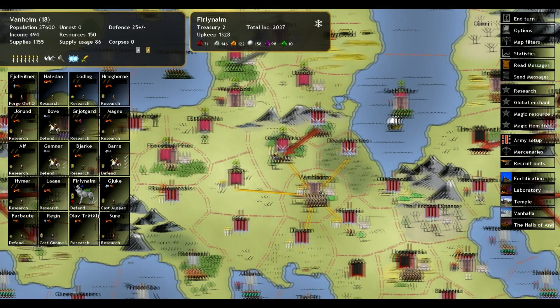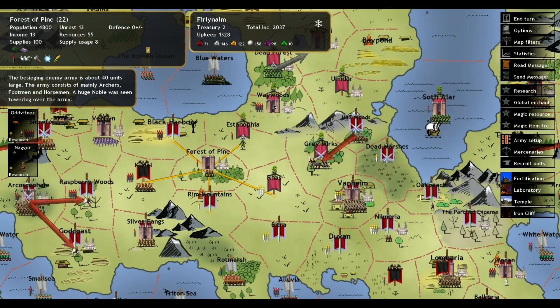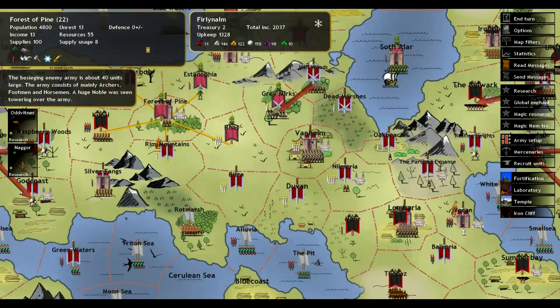We're going to clear out this area around Vanheim, move an army over towards the Forest of Pine, and then work up to the Waywoods. I'm thinking we'll use that as a choke point and just stop right there. That's my plan.